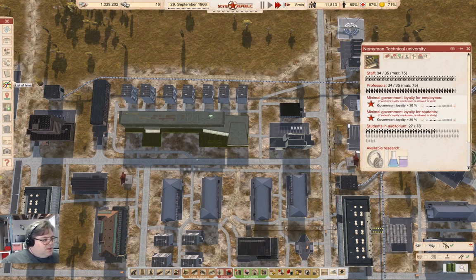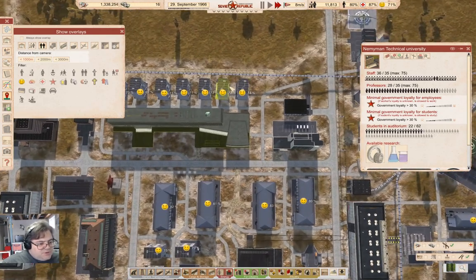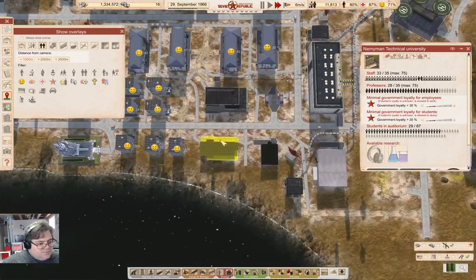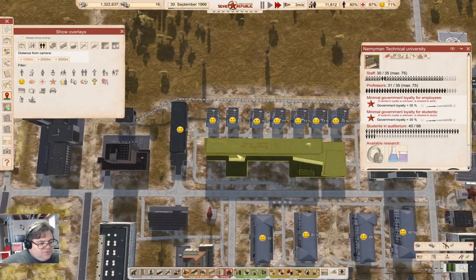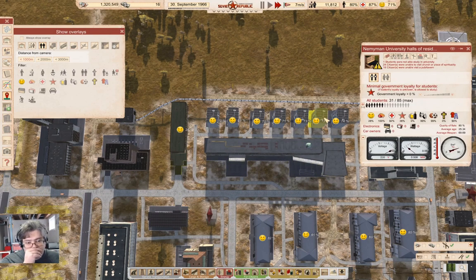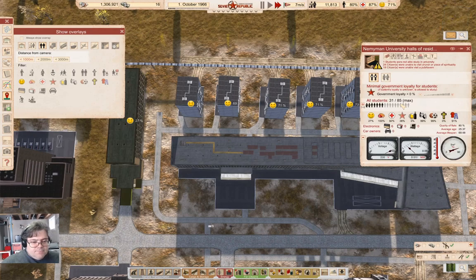What we can do is look at the overlays and look at the happiness to see where the lowest happiness is. We have 29% here. Why? Just low loyalty. Let's go up here and only allow 30% loyalty in there.